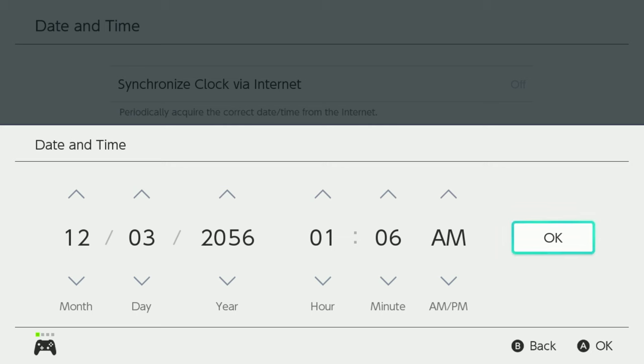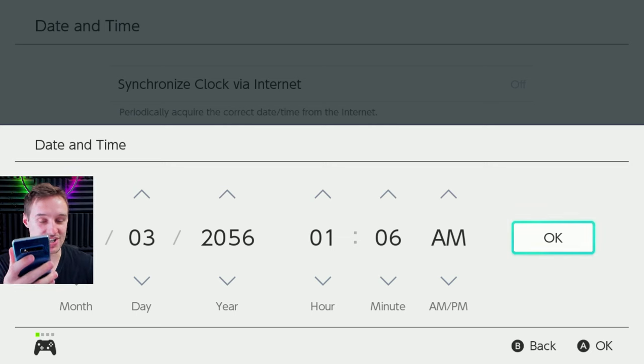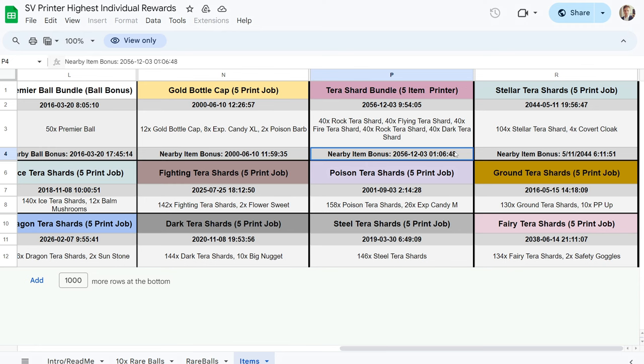Now, you're also going to want to make sure you get your stopwatch out, because we're going to be hitting A two seconds earlier before the target seconds shown on the spreadsheet. The seconds early that you hit A for 'I want to print job' depends on what console you have — this is important update information I did not cover before. If you have a normal Switch, you count to two seconds early before pressing A. If you have an OLED Switch, you count to one second early. That's because of the delay in the game for when you fade to black after hitting A on 'I want to print job.'